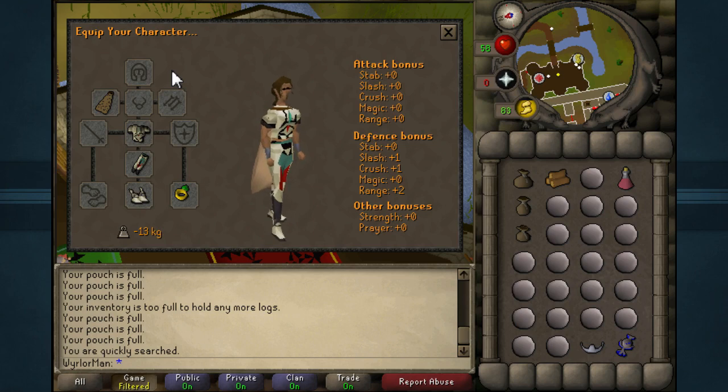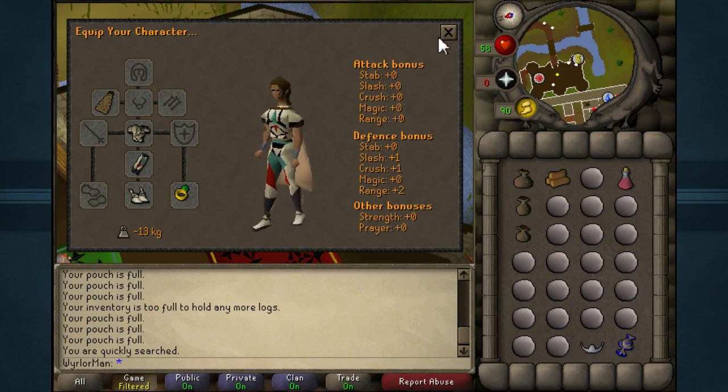Aside from the Graceful, I also have my Spottier Cape and a Ring of Dueling, which is incredibly necessary because that is the teleportation method you'll be using to get from the law altar back to a bank. Basically just weight-reducing armor and a Ring of Dueling. You can also bring a Glory for just an extra transportation method out, but it's not required.